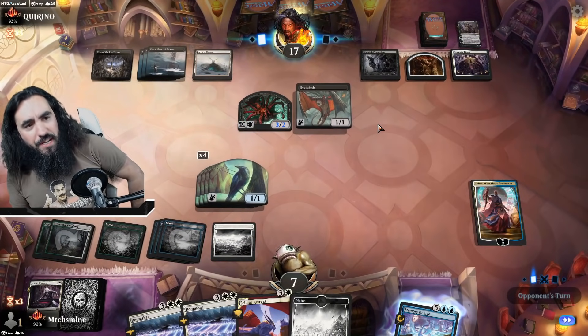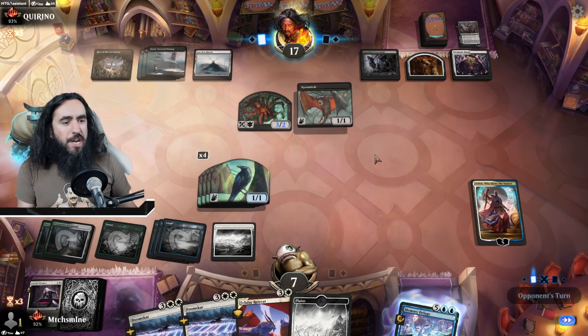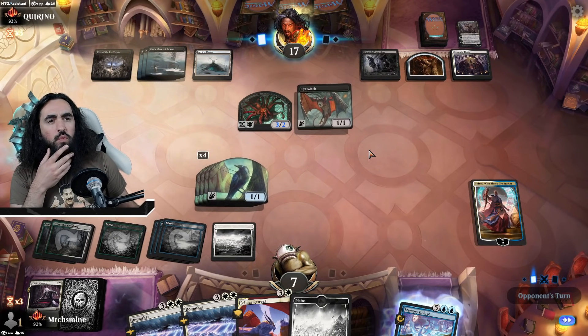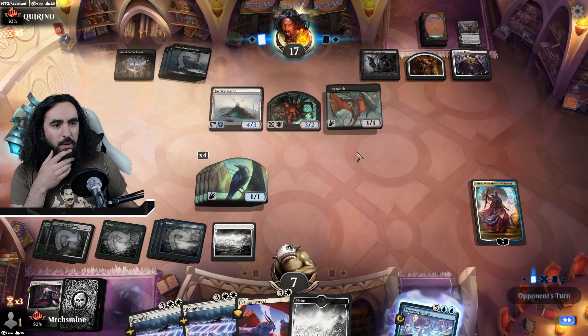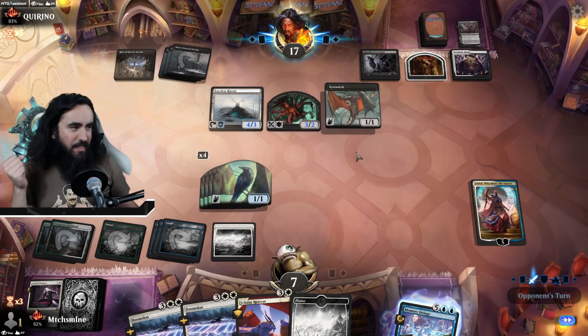If they attack down on the Teferi here, that is alright. All we need is this Felidar Retreat, and maybe a Vranin 7 would also be nice — a Vranin 7 would be freaking amazing. What are you doing here, my friend? We will find out. I slammed my chair — I was so freaking mad.